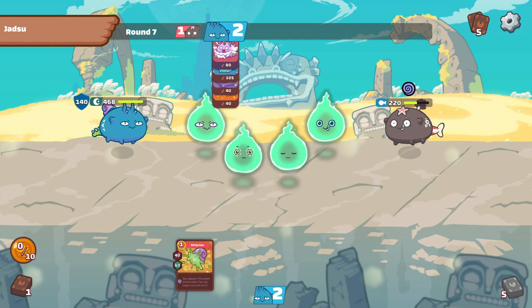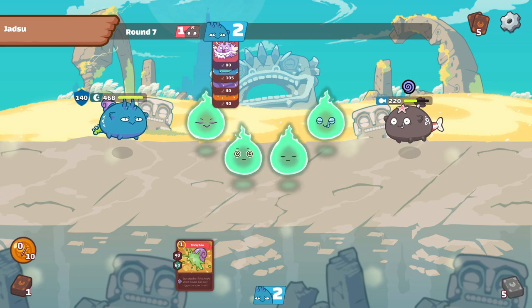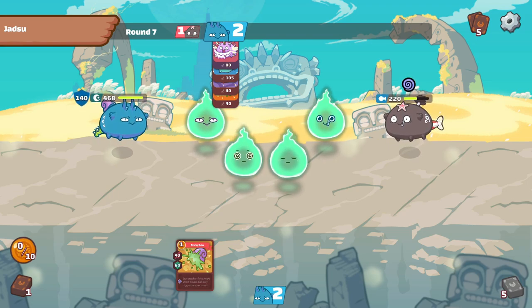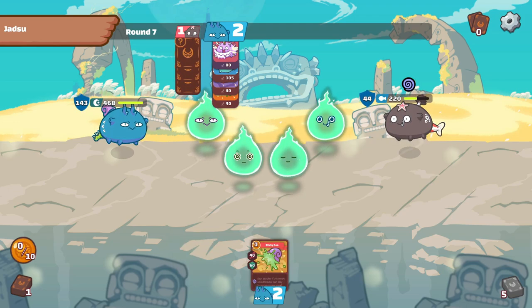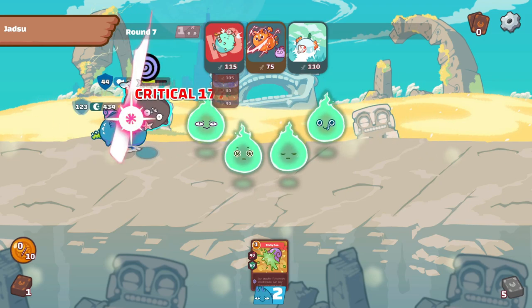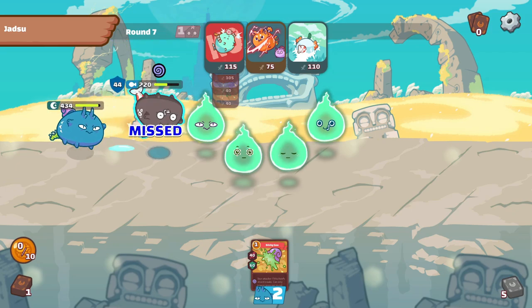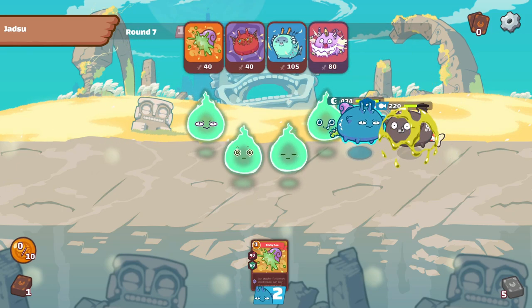Going into our 1v1 battle, we use our terminator to cast lagging in the attempt to slow the aqua down, followed by chomp to leave the enemy in stun. Even though the aqua is in stun mode and our next attack will cut through his shield, we have to take note that his speed is faster, so he'll go first. We should not make the mistake of casting thorny as our first skill on this round. Instead, we'll stick with the traditional combo.